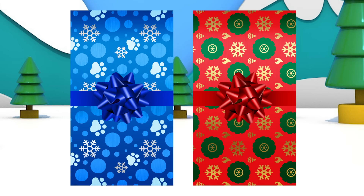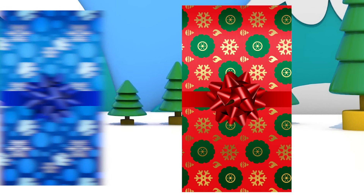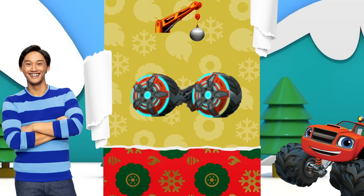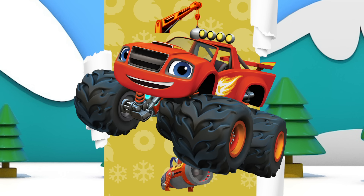What about this one? Which present should we pick? The one on the right or the one on the left? Let's go for the one on the right. What's inside? A wrecking ball, a set of power tires, and a snow cannon. Is this present for Josh or Blaze? Oh yeah, that's Blaze's present. I hope he's really excited about it.